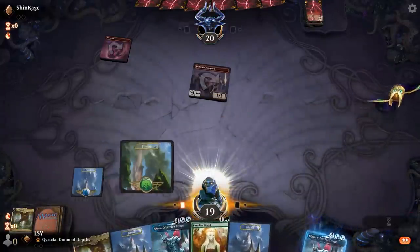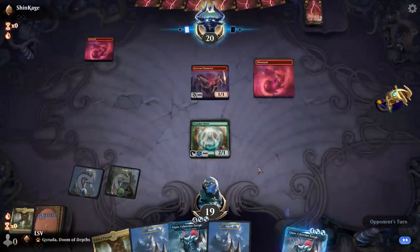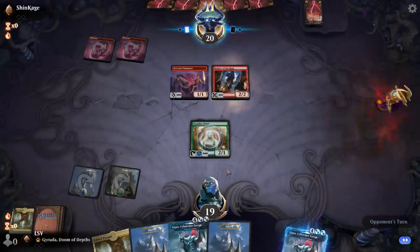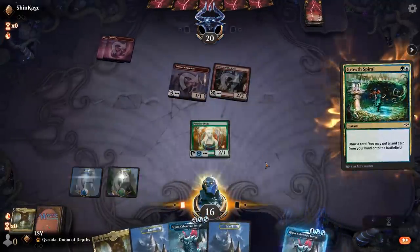I'd love to find another ramp spell — Migration Path, Growth Spiral, Paradise Druid, Wolf-Willow Haven, any of those things. Also I realized in between rounds I am still Bronze, so I was bragging for nothing. Let's draw — oh there we go, there's the money.